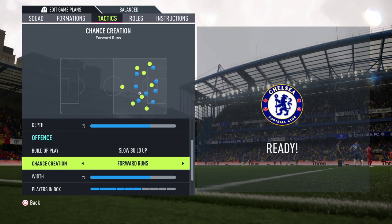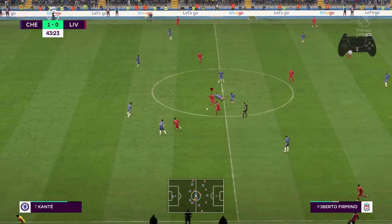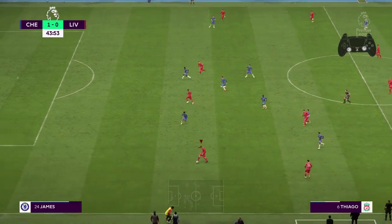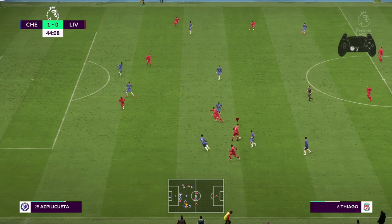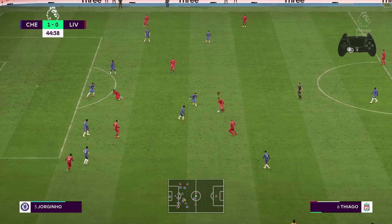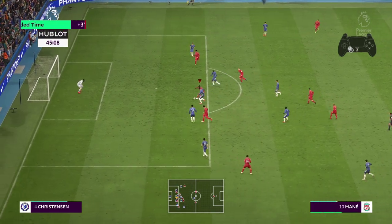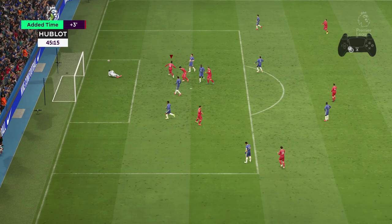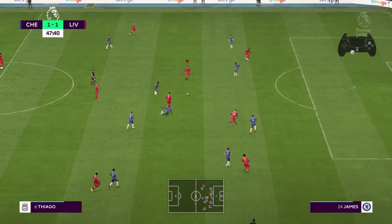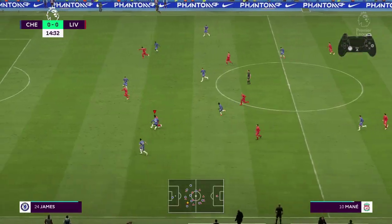Everyone that does not have the stay back while attacking instruction will make a run in attack. And if you time your passes perfectly, you will be able to get in the perfect position from where you can shoot the ball and score a goal. This tactic opens so much the play. Park the Bus opponents will have a lot of problems against this new attacking tactic from EA Sports.